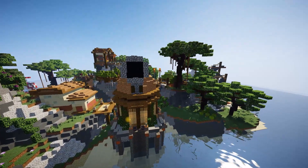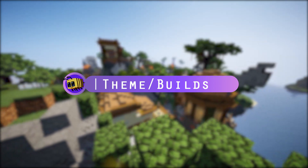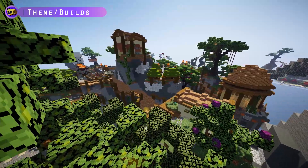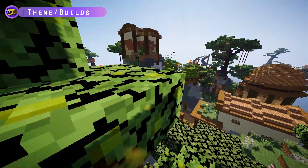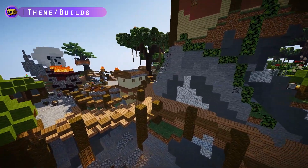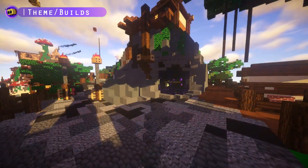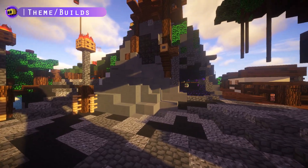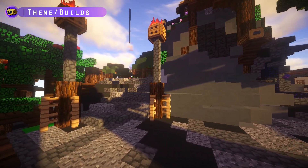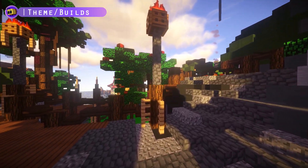First things first, to start out at the base feature for any type of server, you want to select your theme as well as builds that go along with that specific theme — whether that's a pre-made setup like this one or if you're making it yourself. I really like this theme; it's kind of like an island survival or pirate survival server. As you can see, we have various islands, ships, pirate ships, skulls, various NPC character skins that are also pirate themed, and various shops. So all this ties in together — that is where you want to start out as the base.